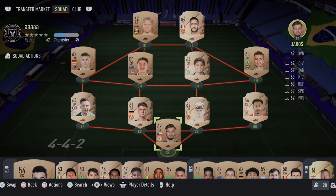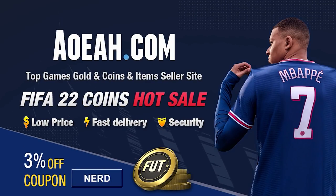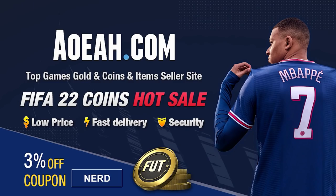Let's open some of these 78 plus gold upgrade packs and see if we can get a cheeky ones to watch. If you want to kick start your FIFA 22 team off with a bang, head over to aoeah.com to get yourself FIFA 22 coins and use the code 'nerd' at the checkout for three percent off your order. Link will be in the top line of the description.